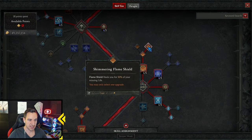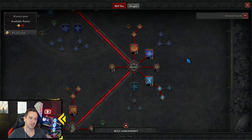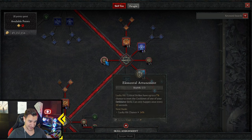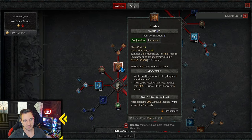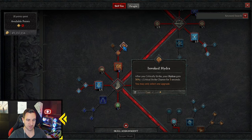Flame shield we use actually to heal — 50% of your missing life gets healed when it's activated. One point in teleport, then classic Glass Cannon, maxed out. One point in Elemental Attunement — if you get a lucky hit with a crit, and we do a lot of crits, there's a 7% chance to reset the cooldown of your defensive skills. And obviously the Hydra, maxed out and gained from items — we want the Hydra to crit.